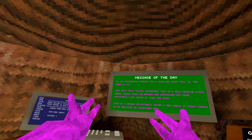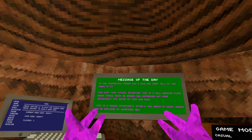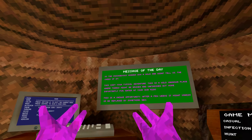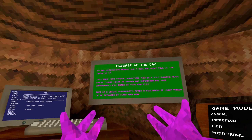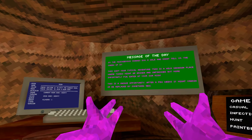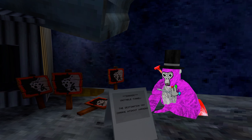So we have a new message of the day. The mischievous monkeys dug a hole and didn't tell us — the cheek of it. This isn't your typical adventure. This is a wild, unknown place where things might be broken and unfinished, but more importantly, fun. Enter at your own risk. This is a unique opportunity. After a few weeks, it might vanish or be replaced by something new. So they finally acknowledge that the swamp map is a thing and that it's going to change at some point.